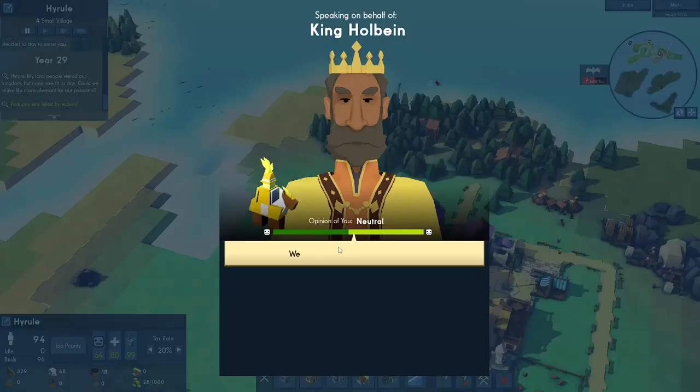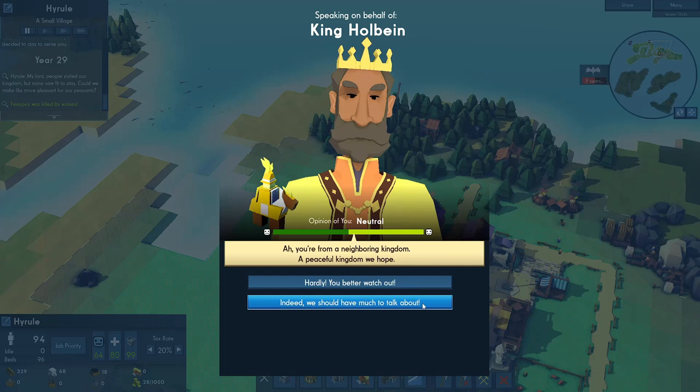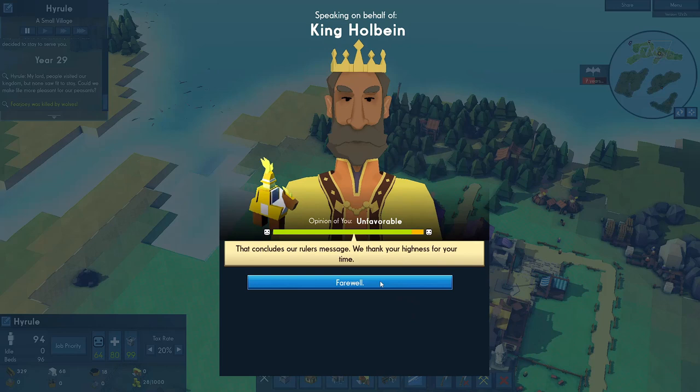We have another diplomat now. I don't like this guy - in my last playthrough I had a very difficult relationship and it did not go very well. You're from a neighboring kingdom - a peaceful keep kingdom, we hope. Hardly. We're not off to a good start. That concludes our ruler's message, we thank you for your time.